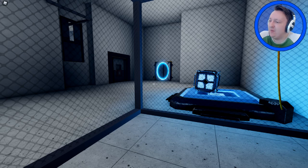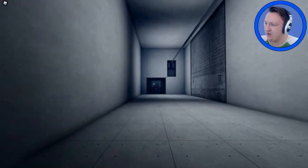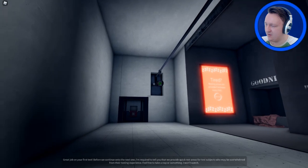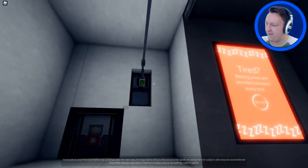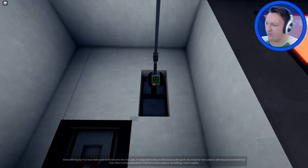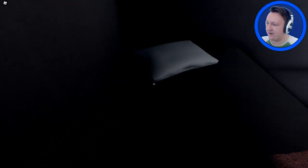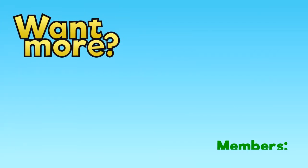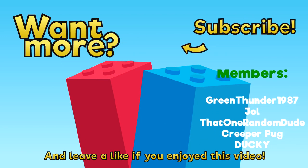What if I go through the portal? You have to look around — now I'm here, now I'm behind you! How do you do any of this in Roblox? I know how to put a block and that's kind of it. Great job on your first test. Before we continue, I'm required to tell you that we provide quick rest areas for test subjects who may be overwhelmed. Feel free to take a nap or something — I won't watch. You're watching! Maybe if I go around the corner — ha, you don't know what I'm doing now. I'll take a quick nap right here.